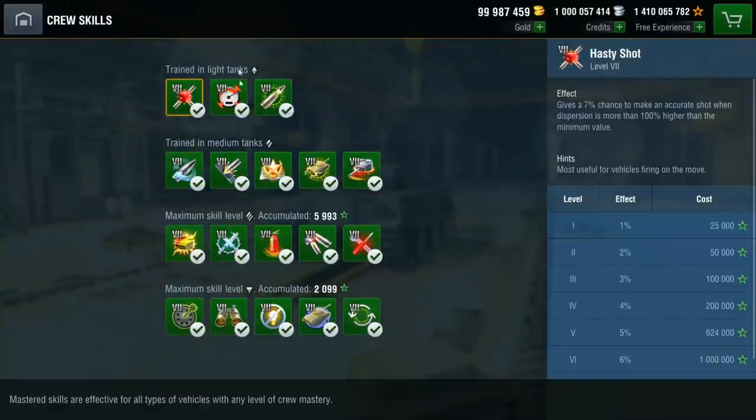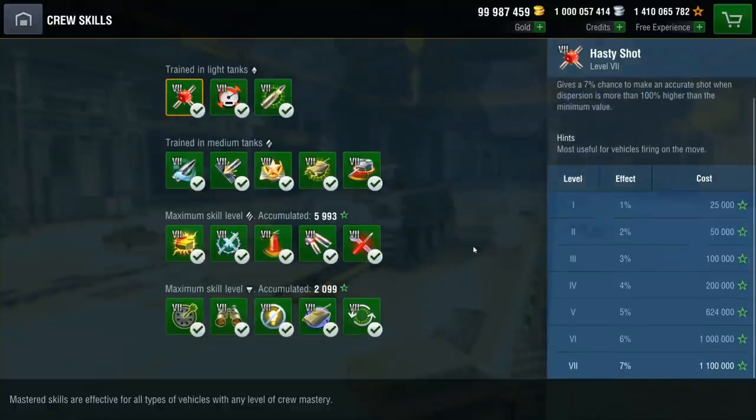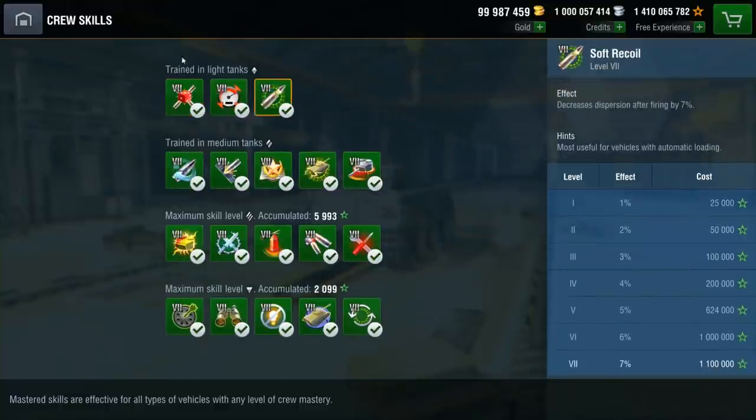One of the big things is readily apparent when you click in: there is another tier in crew skills. They used to go up to tier 5 only, then tier 6 was added later, and now we have crew skill tier 7. 1.1 million crew experience is needed to fully train all 8 crew skills in tier 7, bringing the totals to 3.3 million for light tanks and 5.5 million each for mediums, heavies, and tank destroyers.